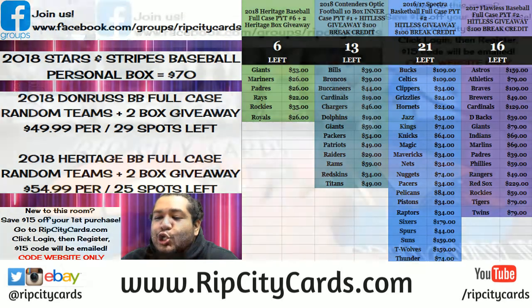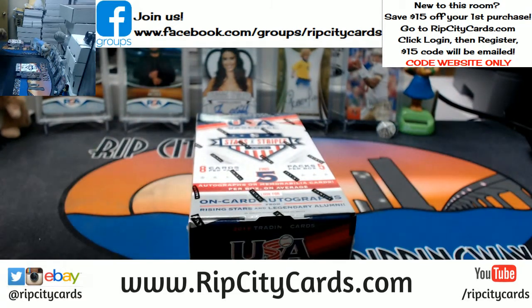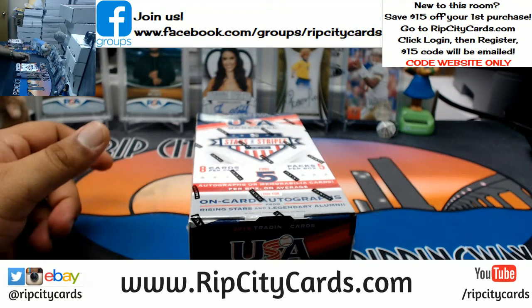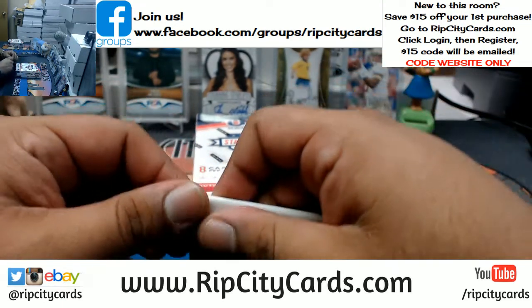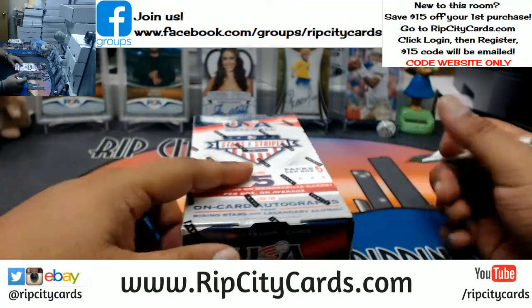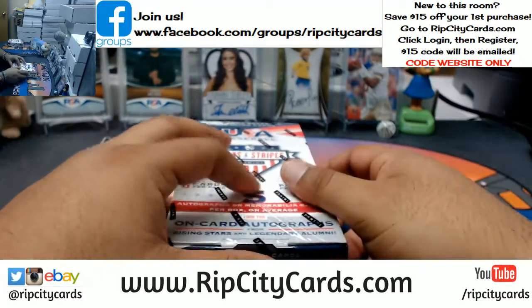Benjamin, by the way, you can save $15 by registering for an account — go to ripcitycards.com, register for an account and we'll automatically email you a $15 off code. Thanks Tomas, breaker addiction, I appreciate y'all helping me out. So we're gonna do this box, I'm gonna assign teams randomly, and if I win I'll rip my box. I was gonna say I'd rather just ship it to you so you can have the joy of opening it yourself.